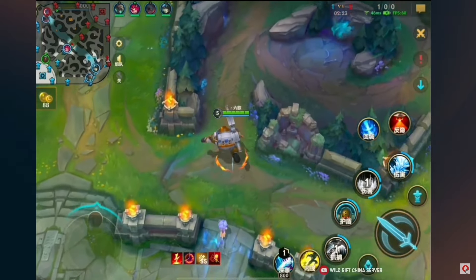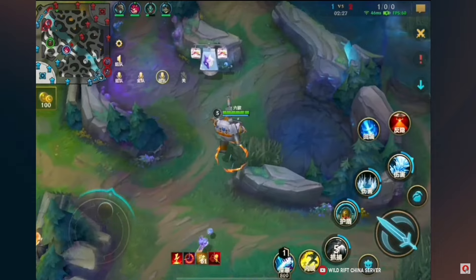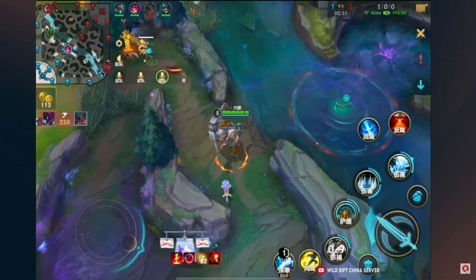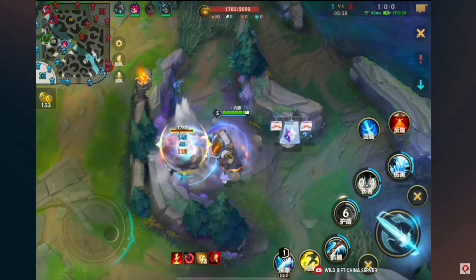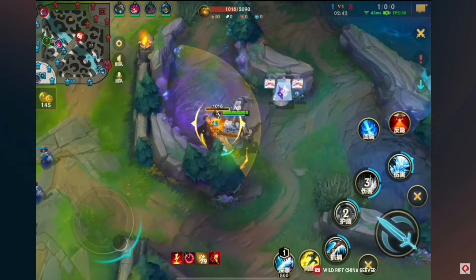For this matchup, the enemy Kha'Zix needs to buy Edge of Night, because if he doesn't have Edge of Night, or QSS, or Zhonya's Stasis, he'll just instantly die. If the Kha'Zix kills too close to the wall, he has to be very careful and use his third ability to make sure to spot the Kha'Zix in stealth. He plays it very carefully because the enemy owner might still collapse on this play once he goes for the Kha'Zix.